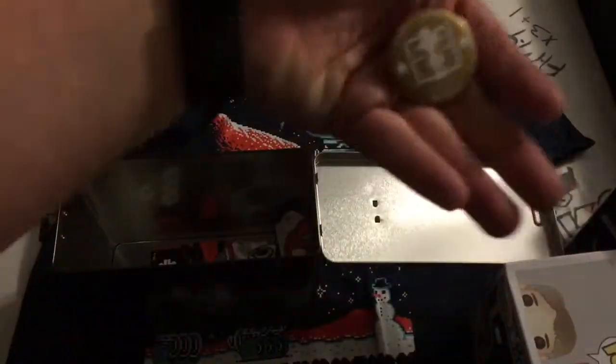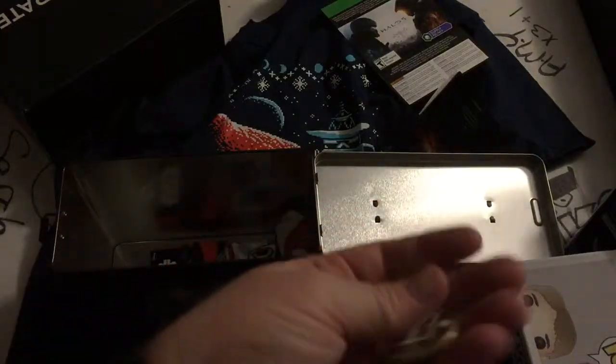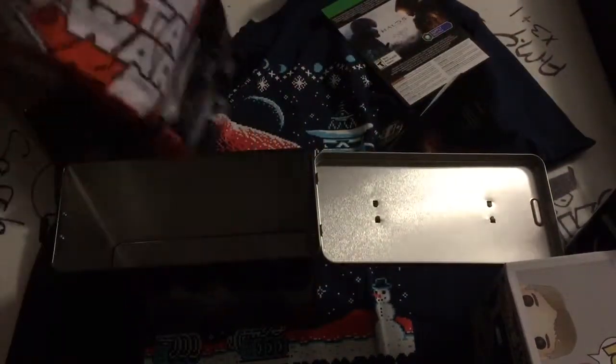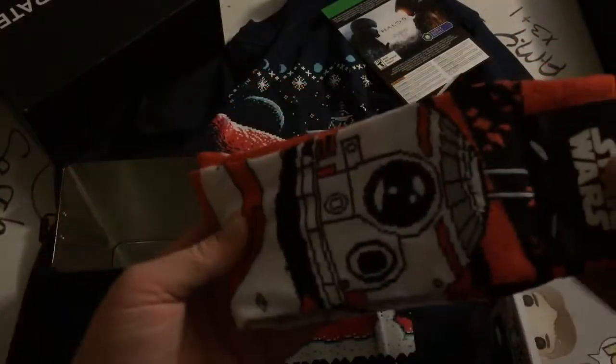Here's our loot crate pin. It's golden. It says Galaxy, December. Some Star Wars socks — that's cool. They look like BB-8. Yeah, they're BB-8 socks.